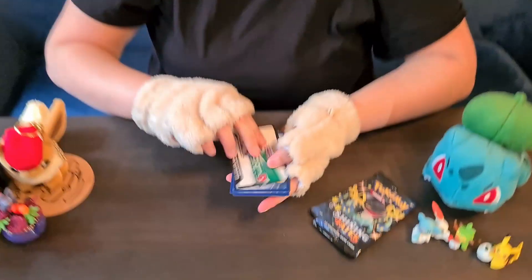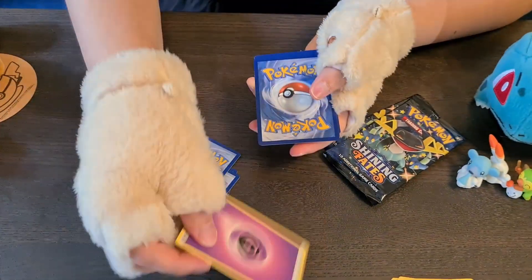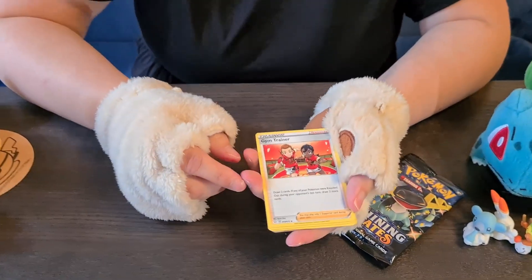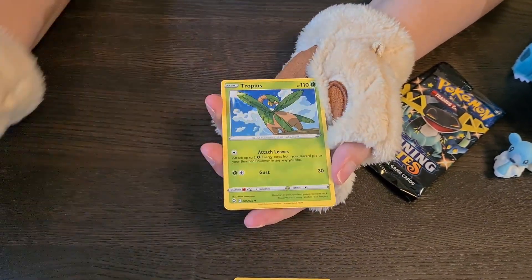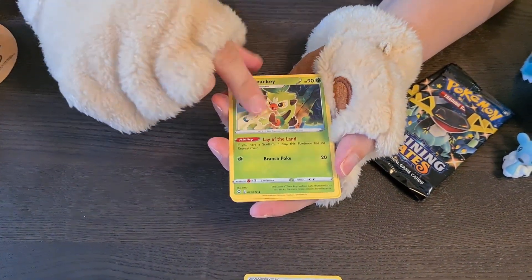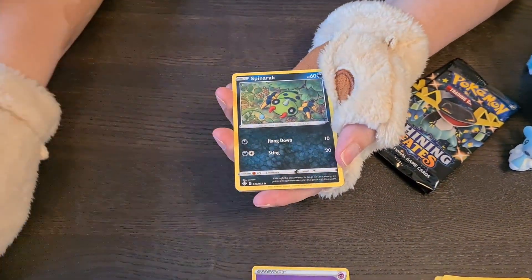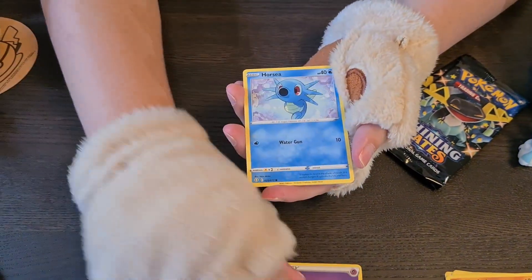There we go. One, two, three — ghost energy cards. Yeah, I'm keeping the majority of the energies. Gym trainer — two gym trainers. Again, the Tropius. My nephews are gonna have so many doubles. Some of them I'm keeping to make the 3D one, so I'll look at what's in there later. Shinx — keeping Shinx, always keeping Shinx.